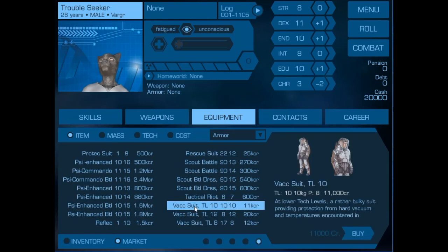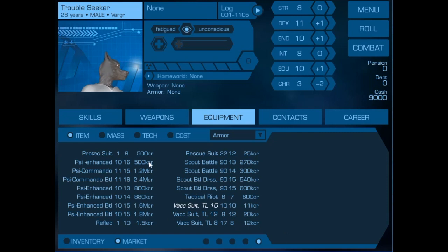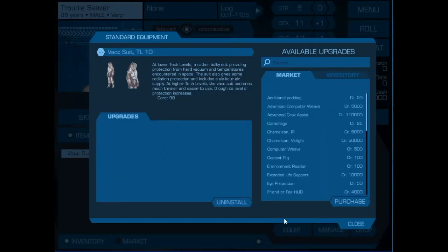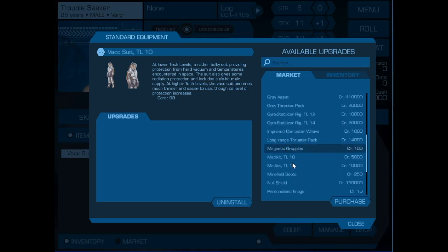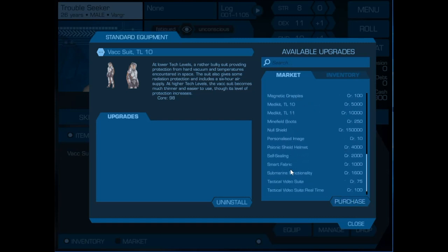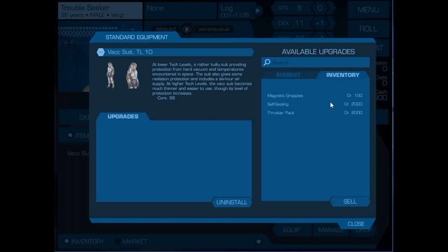We're going to get him a Vax suit to protect him from space. We go back to his inventory and bring up his Vax suit to manage it. There are a number of items we want to add: Magnetic Grapples, which are boots that allow him to walk on the outside of a hull; we want to make this Vax suit self-sealing to help protect him; and we'll add a thruster pack so that he can move in zero-g a little bit more easily.